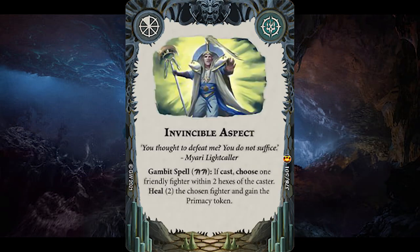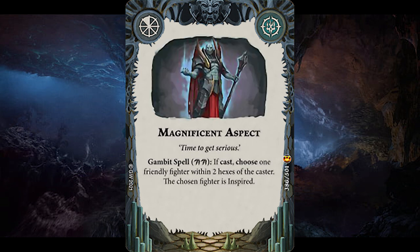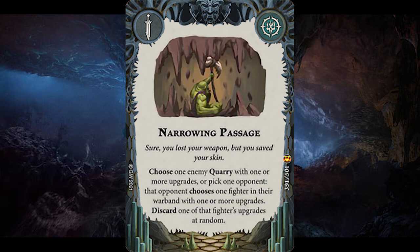For universal gambits, Invincible Aspect is a 2-channel spell that heals 2 of a friendly fighter within 2 hexes and then gives you the Primacy token — only really good in Stormside's Curse Breakers who can reliably cast this, otherwise too situational. Magnificent Aspect is not great — 2 channel to inspire a fighter. Once again Stormside's Curse Breakers can reliably cast this but at no real benefit to themselves except for inspiring 2 fighters at once. If only this was a single channel. Narrowing Passage lets your opponent choose one of their fighters and randomly discard one of their upgrades — the issue is if an opponent can choose a fighter with no upgrades, so this card can have no effect, and the fact it is lost at random makes it even more undesirable.